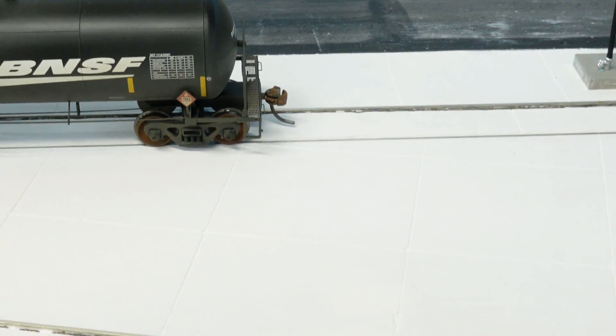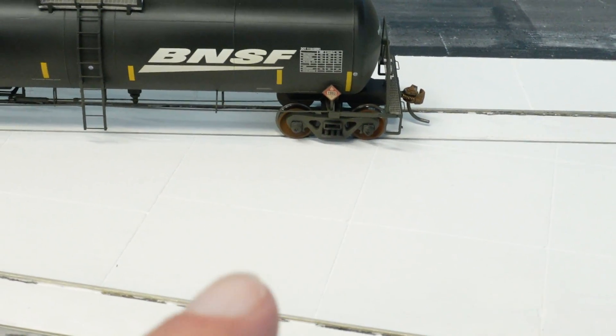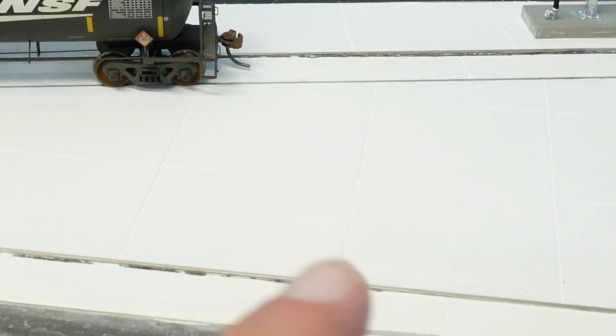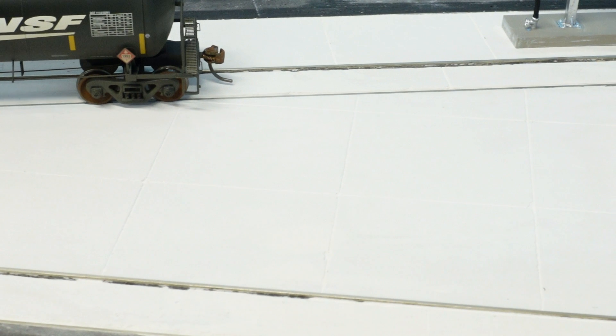I used a straight edge and scribed a few lines in here to make little sections of concrete. And I had a couple happy little accidents — right at the tip of my finger there, I was using the straight edge and the backside of an exacto blade and it kind of took a little chunk out here and there. Kind of hard to see right now, but you'll see it better once it gets painted. It almost looks a little more realistic — there are a few little chunks missing where the concrete has chipped away.